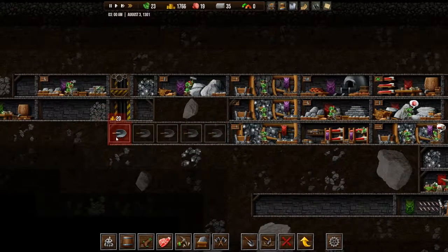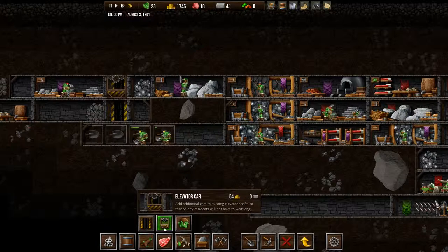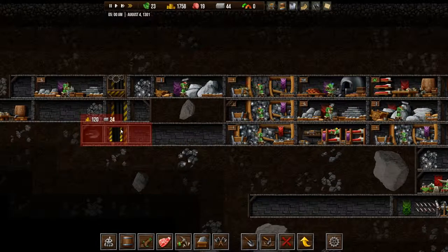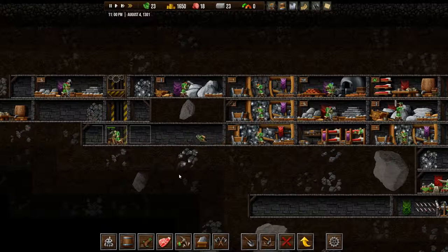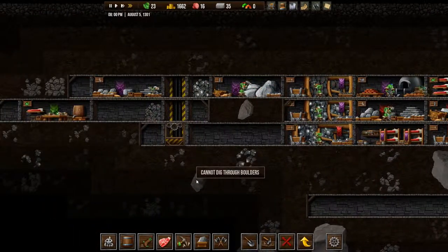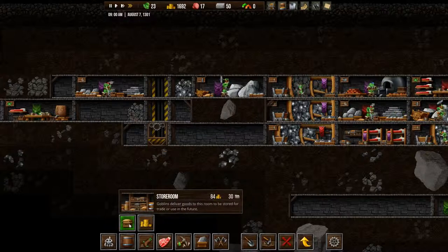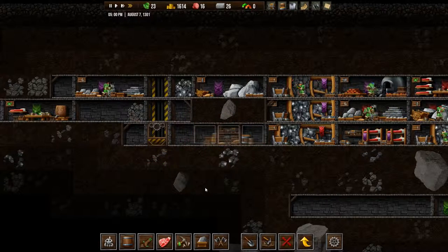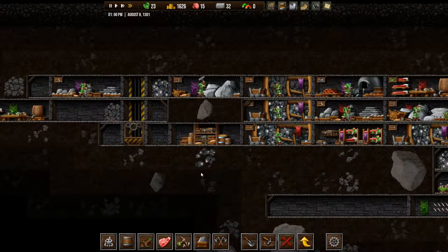Actually I want to dig up here so we can get an elevator in there. There we go — that will hopefully help things out a bit. What we could do is put the storage down there and then put a copper mine there. I think that might be what I want to do. We do have enough stone for that. It's on the same level, which is maybe not the most practical thing, but we'll see how it goes.